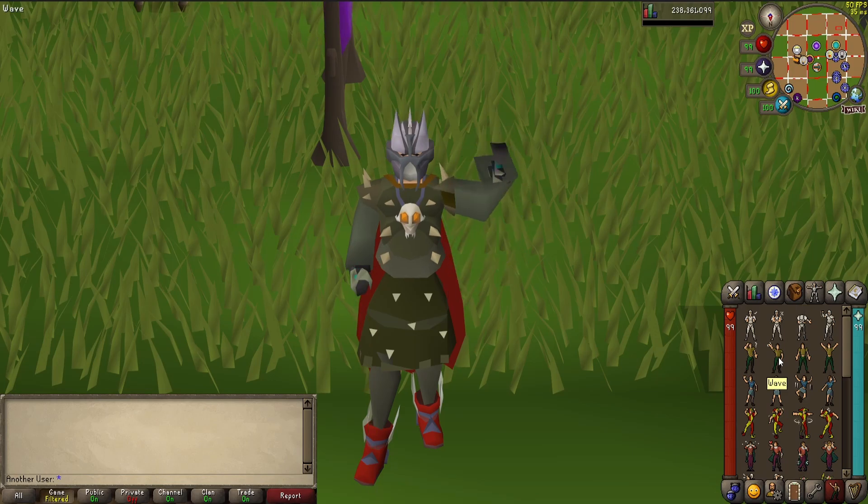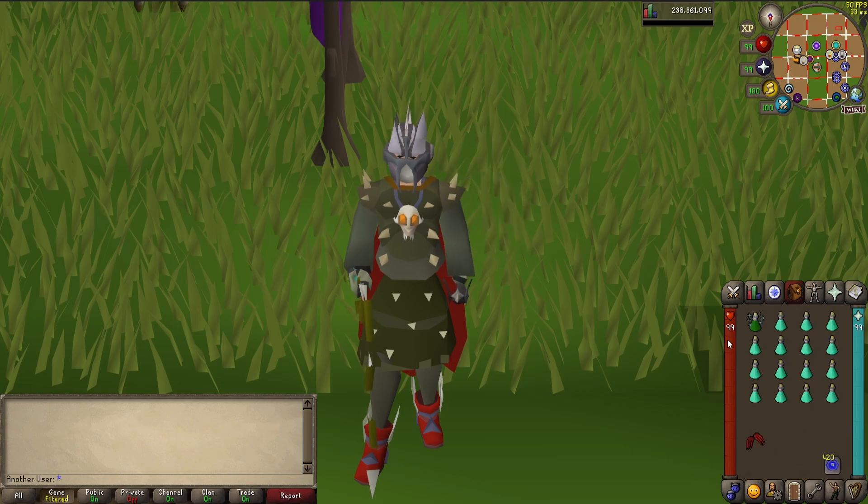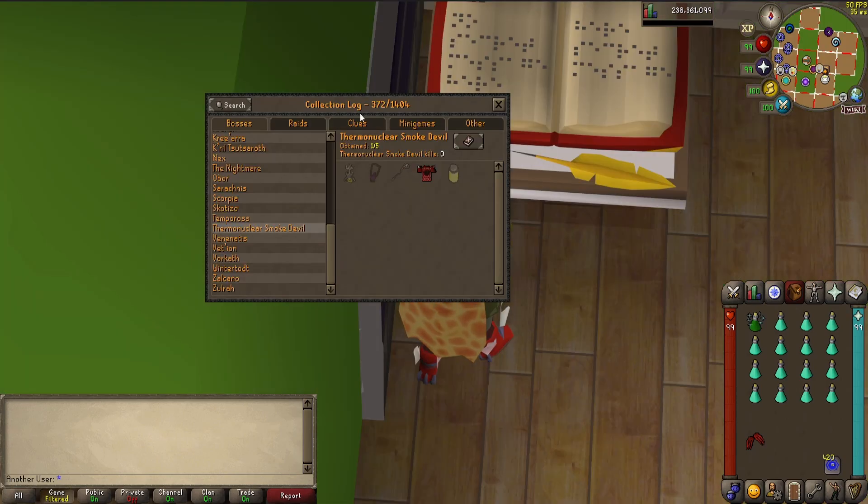Hello, another user here, and I have a question for you. Have you ever wondered how people get 1kc pets? It's super simple, and if you follow these steps, you will have about a 50% chance to get a pet. The most important part is to have zero kills in whatever boss you're trying to do. I'm going to be showing this with the thermonuclear smoke devil because I have zero kills.